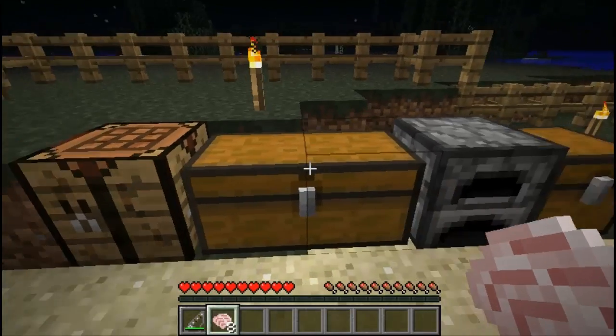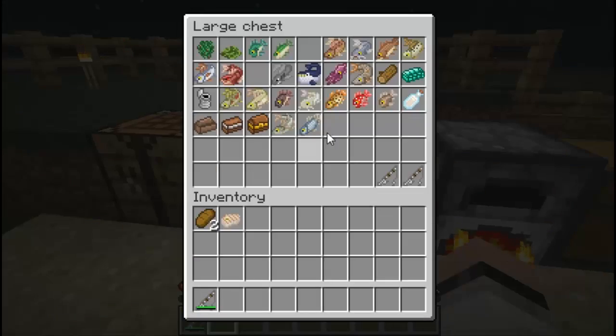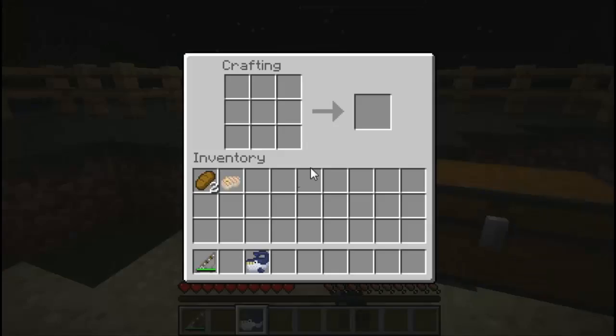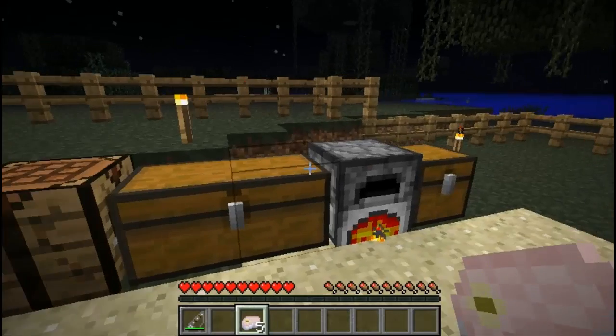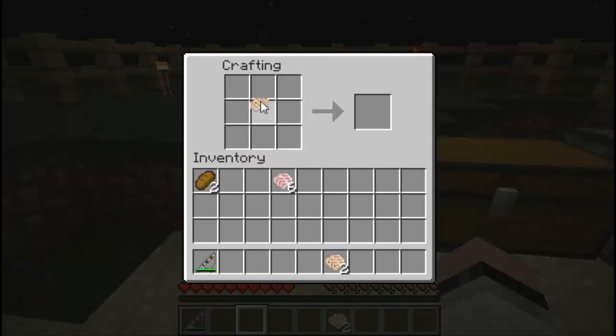What you can do with these fish fillets is put them inside a furnace and cook them up. Once cooked, you eat them and you'll restore 2.5 hunger bars. Not all fish that you catch will craft into fish fillets — such as the whale and the squid. The whale crafts into a raw whale steak and the squid into an ink sack. If you place a whale into a crafting box you convert it into raw whale steaks, and if you cook those up you receive cooked whale steaks which restore a good amount of hunger bars.